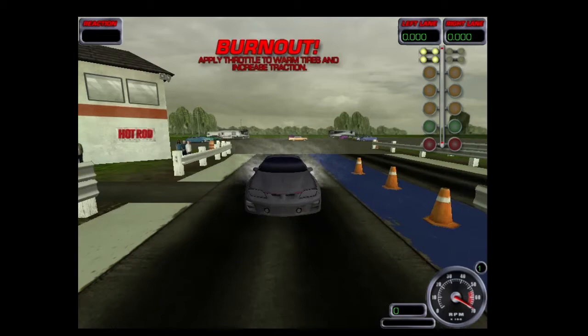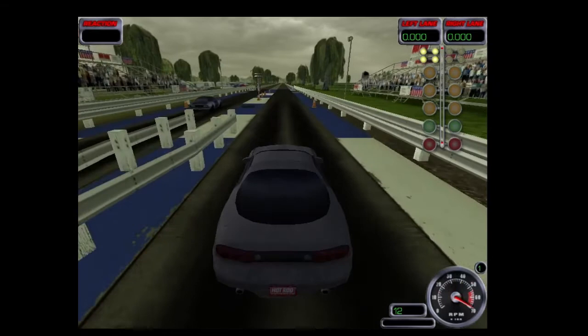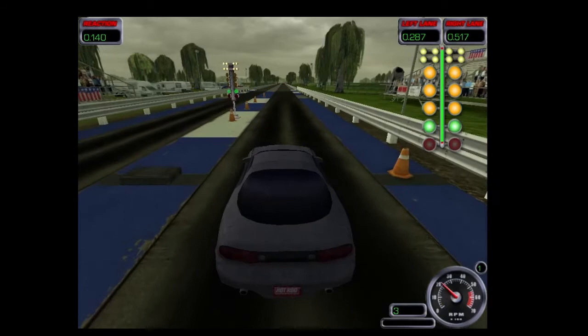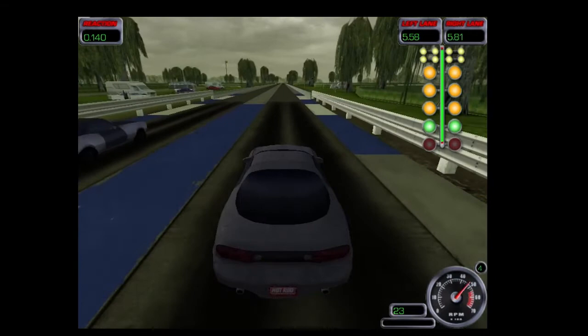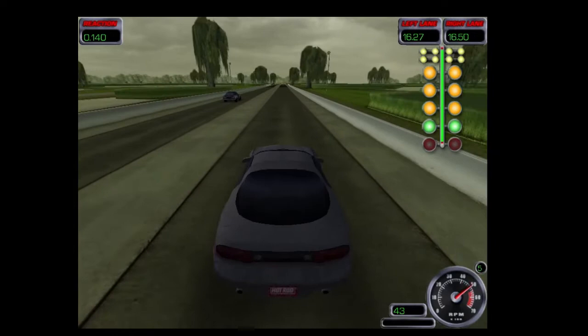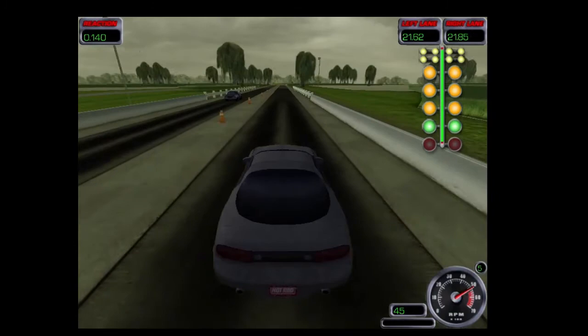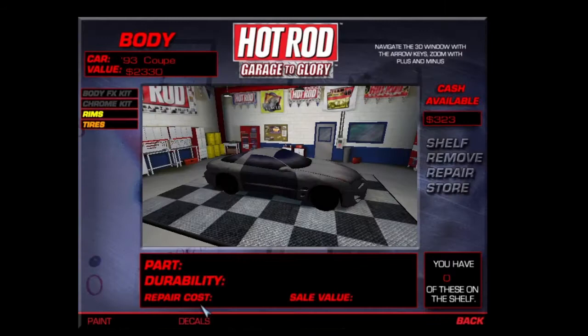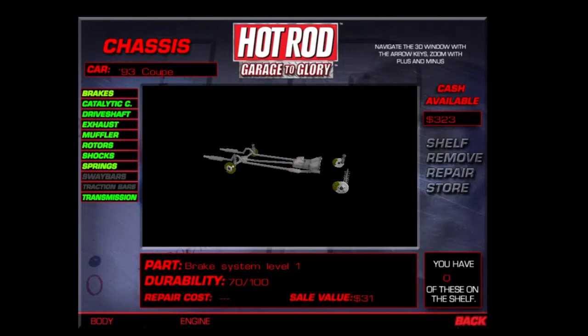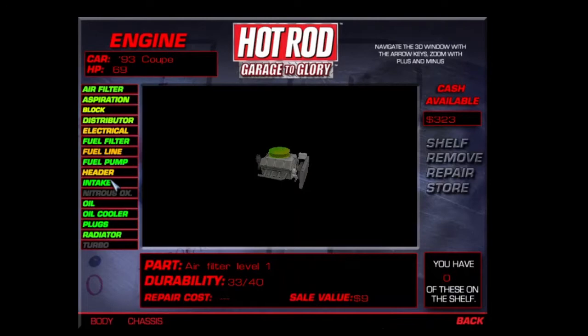Let's race again. Come on, we can do it. This dude got the jump on us, man. Oh wow, you can actually go left and right — considering that this is just a drag racing game. Let's go hit him. Nothing happened. What about my chassis stuff? All my chassis stuff is...